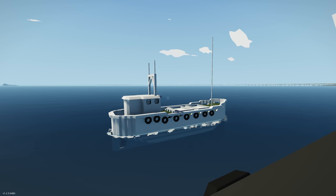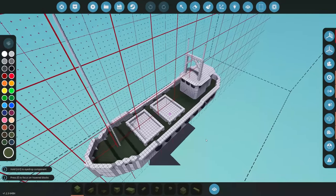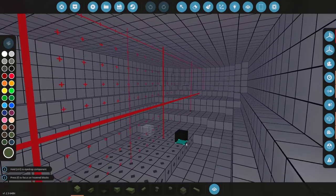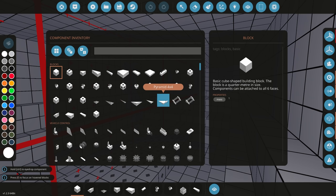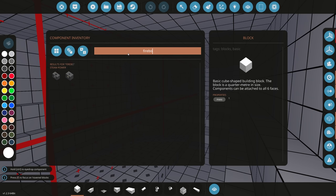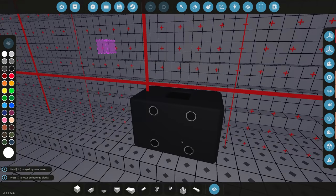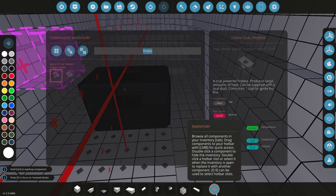Let's jump straight into the workbench. The first thing you need, if you're going to try this, is a boat with a hull and some way of controlling it. We're going to go into the interior of the hull and start building from there. The first thing we're going to need is a firebox — that's what we'll use to actually heat up the coal.